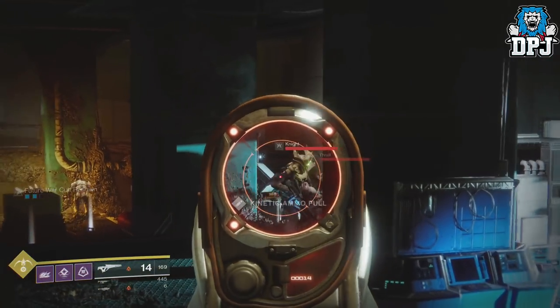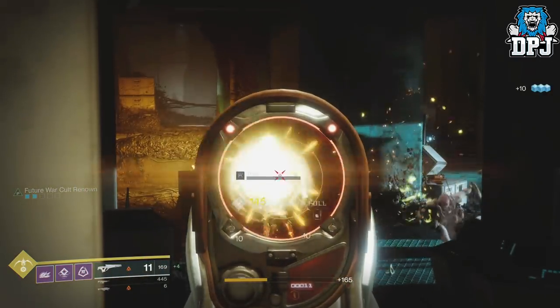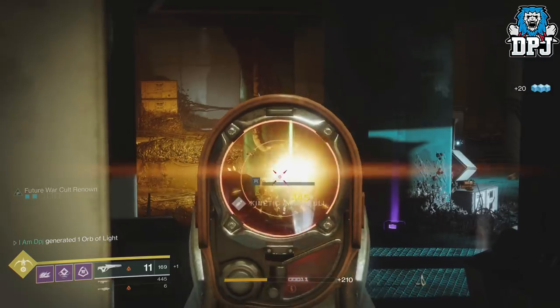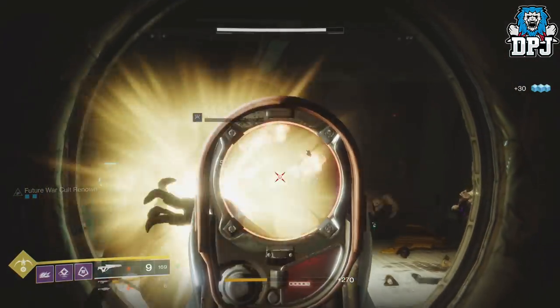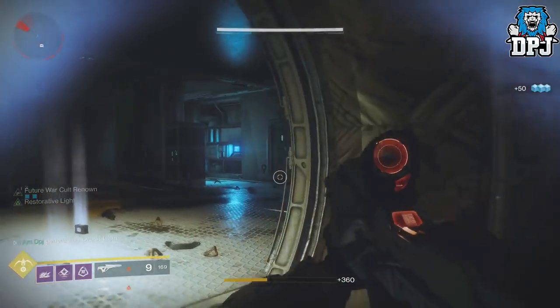Take your pick and do whichever you feel will work best for you. Just note that on Titan you can also do public events while farming here, which is a nice bonus. The Masterwork version of the Polaris Lance gives it an additional perk: Dragonfly — precision kills creating elemental damage explosions, making the weapon even better for PvE and causing some serious fireworks.